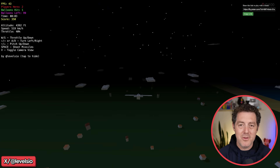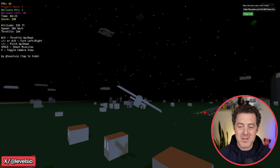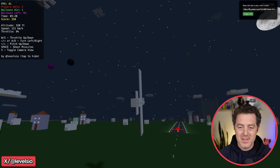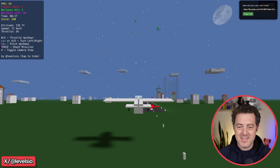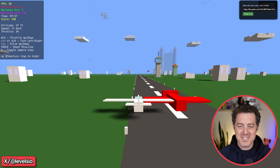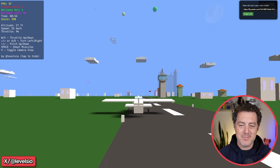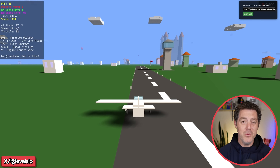So weather, daytime, nighttime, really good physics — all created with Grok. All of these buildings are randomly generated as well. Coming in for a landing, going really slow. I landed before the runway, but that's okay. No collision detection — going right through the other plane. I can come to a complete stop just like that. Continue shooting. Really amazing.